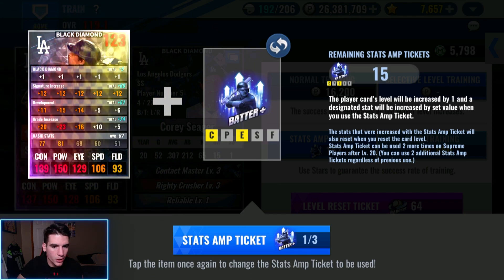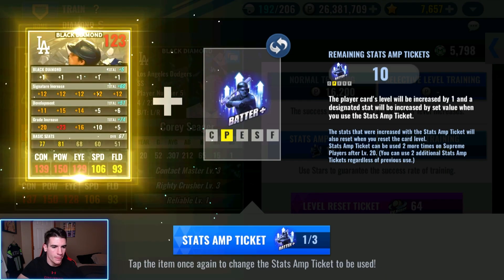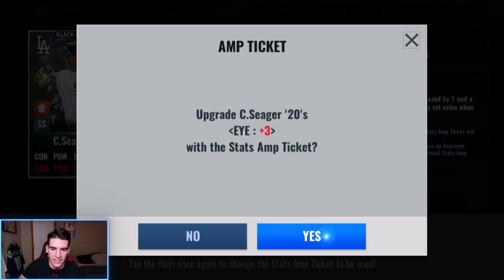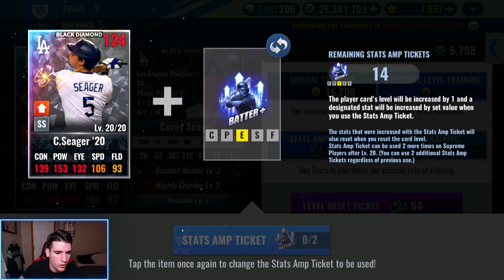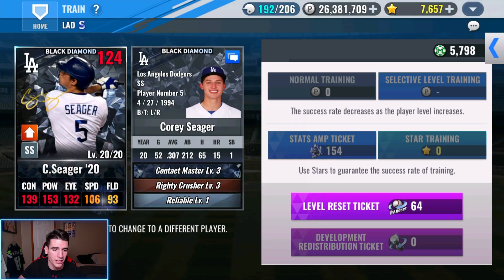So let's do plus two contact, plus one eye to start, and then plus three eye and plus three power. Do we have any of those here? Yeah, we do. There's the plus two contact, and we'll get plus one eye, then plus three power and plus three eye, and this train will be done. Let's go ahead and do the power real quick — get that to eighteen. And then plus three eye, and then we are done with this train.